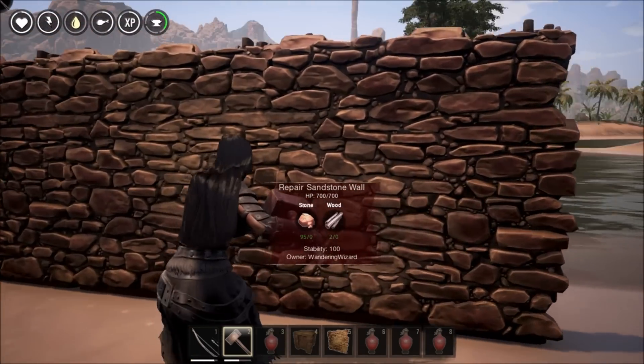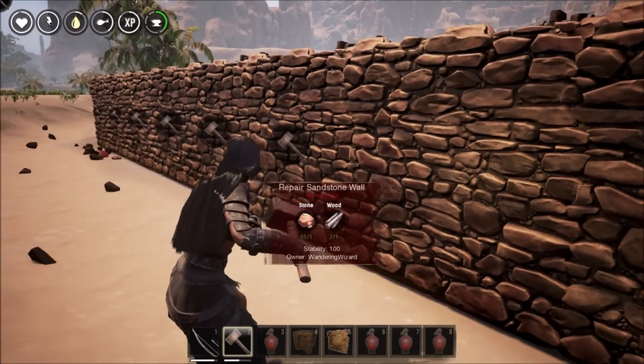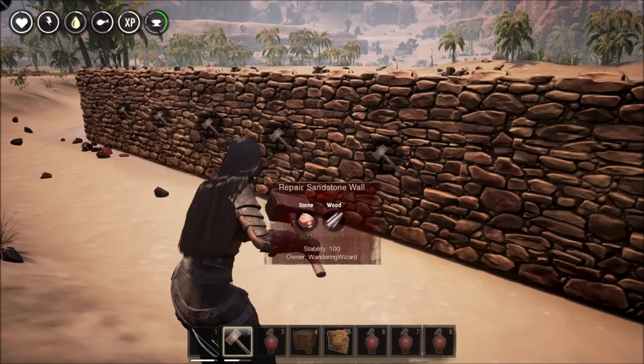When you place an explosive directly in front of a wall, it seems to do very little damage to the foundation unless the foundation is quite high off the ground.